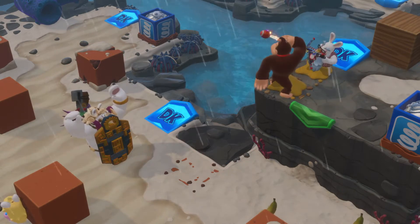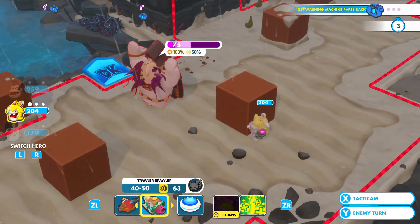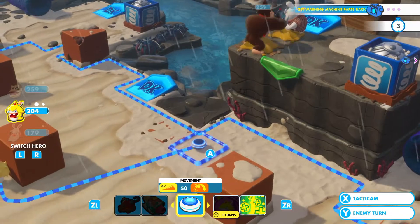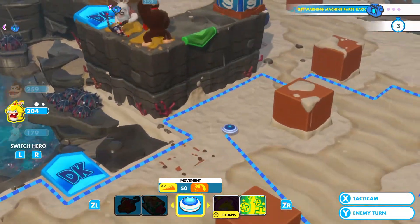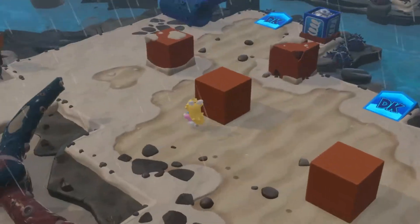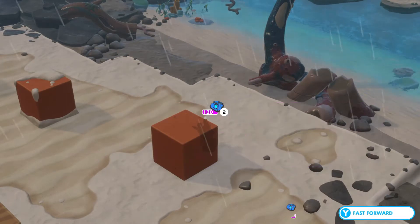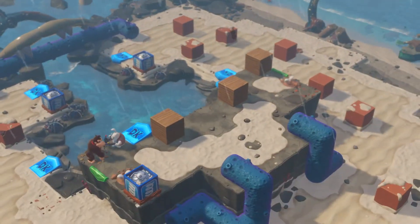We can at least shoot that at him. Peach can eliminate him. There we go. We don't need to heal quite yet, and we can't unglue them sadly. I think I'll go to the left with her and see if we can go to the right with those two, but we can't do anything. I'm guessing they get new reinforcements at some point — yep, there we go.